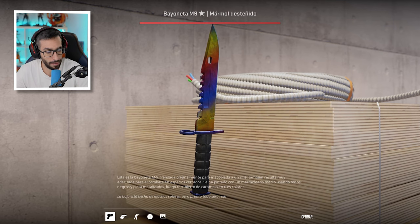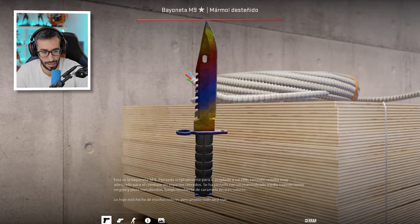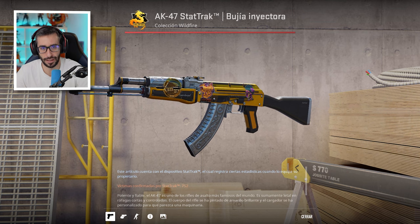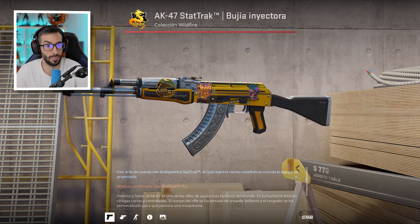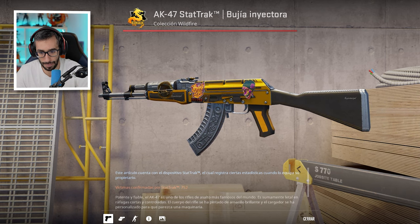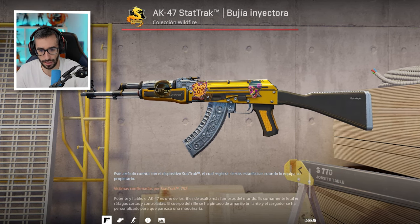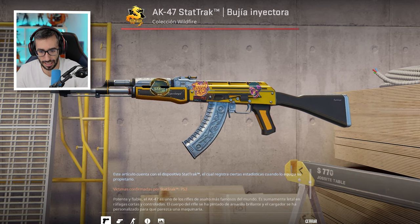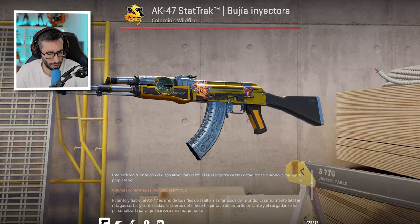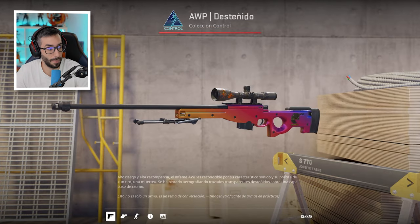Tenemos una Butterfly Fade, un M9, que sin lugar a dudas es el cuchillo favorito de Neymar, Factory New. La AK Fuel Injector, también Stattrak Factory New, una AK muy cara de la Operación Wildfire. Tiene la pegatina de Casterato con 752 kills. Una AK que en Factory New no llega a 1.000 euros, creo recordar, aunque debe quedar lejos. Es una AK muy cara.